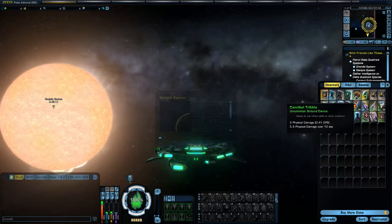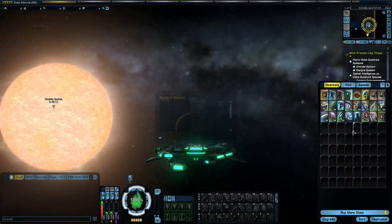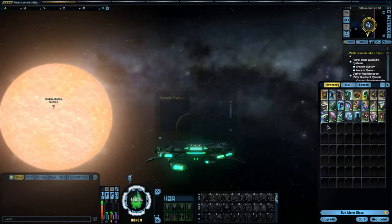Every one of my toons on my main account has a Cannibal Tribble in the inventory, and they're very, very useful. Basically, as the name suggests, they will consume or eat any other Tribble that is in your inventory, and you will end up with a Tribble Carcass. If you are on the KDF side, you can trade in the Tribble Carcasses for Gold-Pressed Latinum.